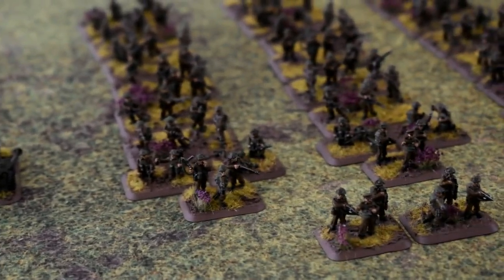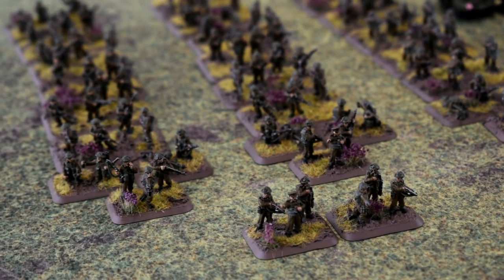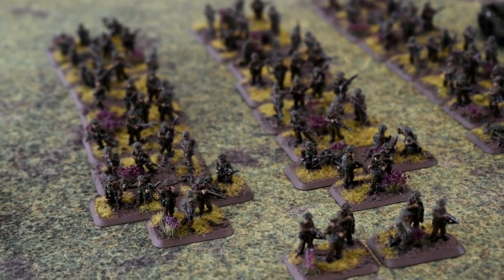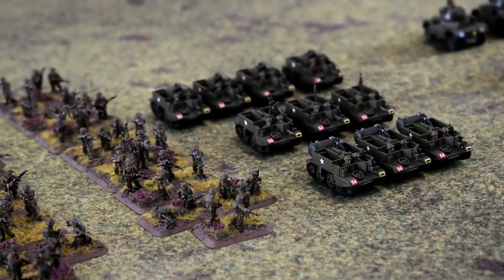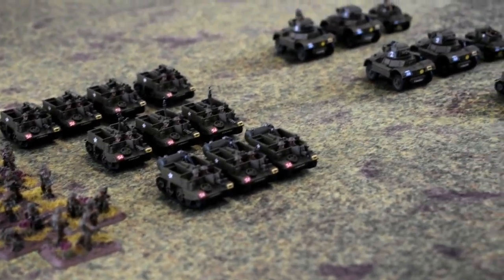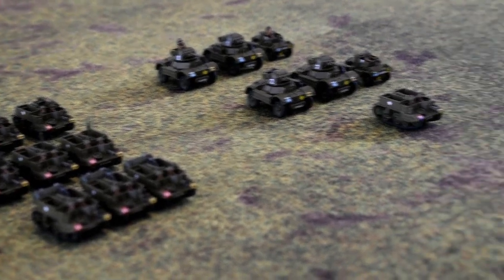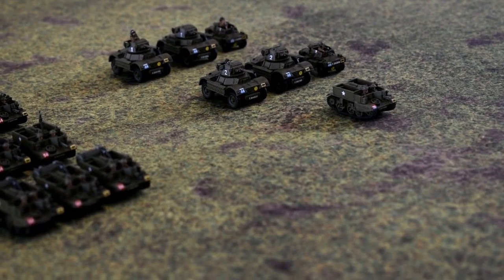The second formation is a 3rd Division rifle company with a HQ of 2 SMG teams and 3 full platoons, each with 7 Bren gun rifle teams, a 2-inch mortar, and a PIAT. Also in this formation are 4 Vickers heavy machine gun carriers, 3 universal carriers, and 3 Wasp flamethrower carriers. In support I have 2 Daimler armoured troops — 2 Daimlers and a Dingo — plus a universal carrier observation point. My only command card is Monty's Iron Sides.